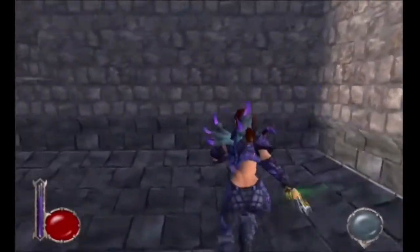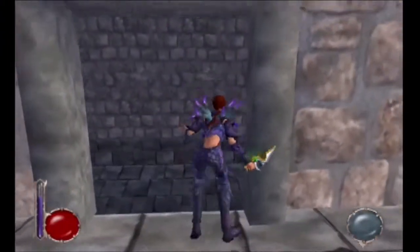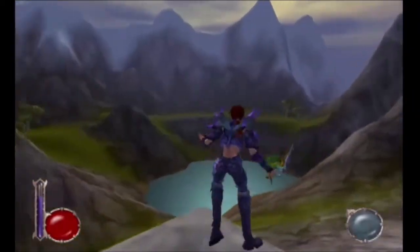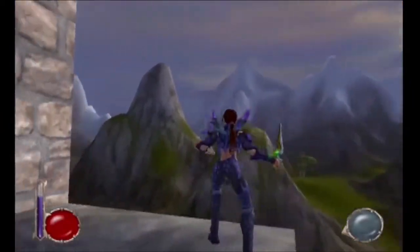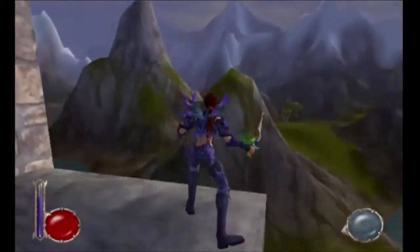Much like this spot right here — we can use this location to turn around, backflip up to here, backflip up again, and access this balcony. This gives us a beautiful view of the northwestern lake as well as the mountain range to our left. There are three ways to access this balcony, plus one additional one we'll mention later in the video.